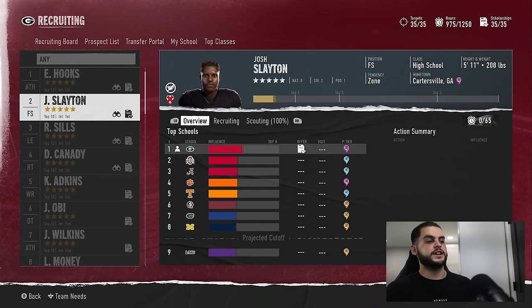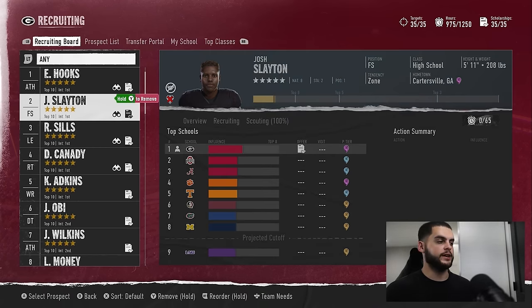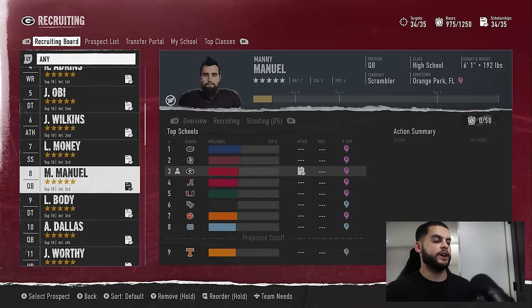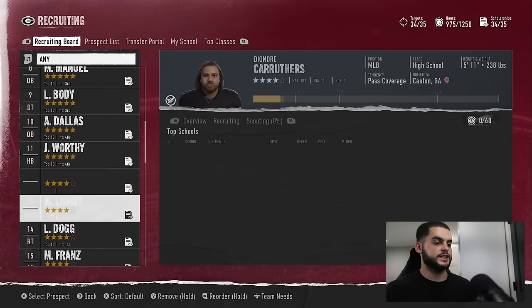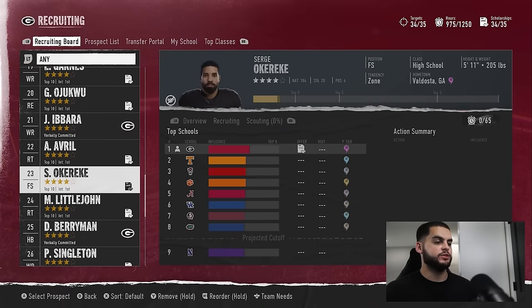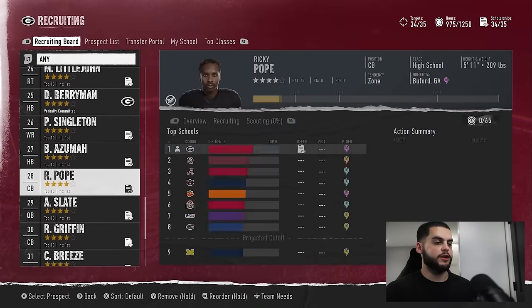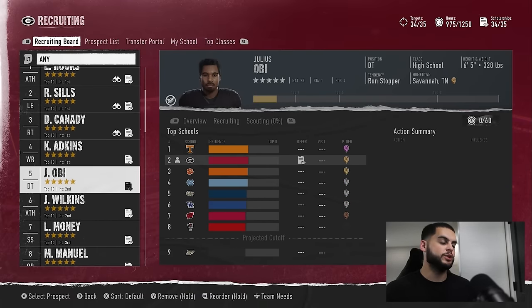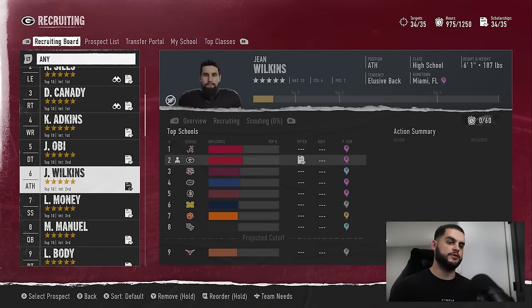That was the first part — getting your instant commits. Now at this point, take guys off your board that you scouted as red gems that you don't like. Start removing them, start looking through all the interests. Look at what fights you don't want to fight. As I go through, there may be a few guys that are red gems I don't care for — I'll remove them. Obviously we sorted by the guys we want most, so there won't be too many. But that's the importance of scouting: look through and see which guys are red gems — not too slow, not tall enough, not quite my build, not enough abilities — and remove those guys.